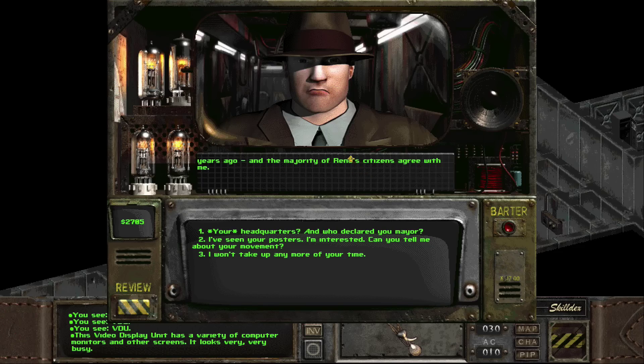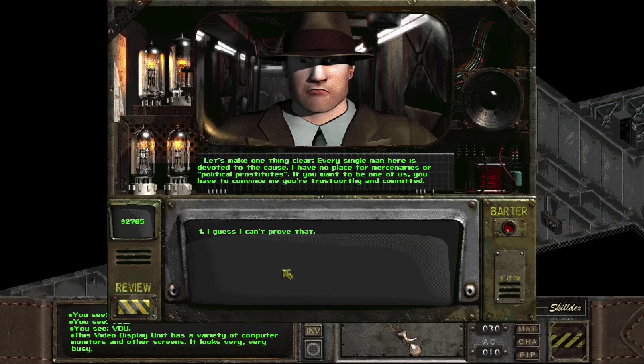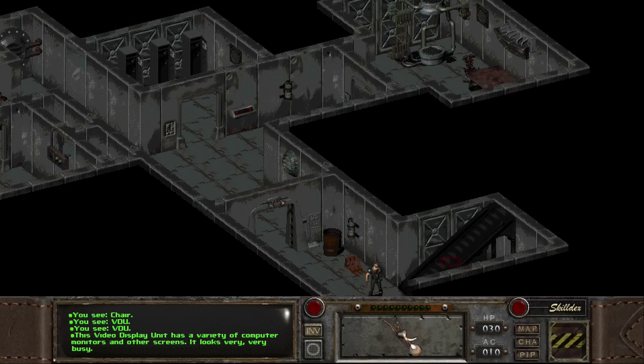"The majority of Reno citizens agree with me." The majority of Reno citizens want to have you as a dictator, you say, as the would-be dictator. I've seen your posters. Can you tell me about your movement? "Every single man here is devoted to the cause. I have no place for mercenaries or political prostitutes. If you want to be one of us, you have to convince me you're trustworthy and committed." Well, I guess I can't prove that because I need to unlock your faction things. But I stole from you, so hopefully they won't have noticed.